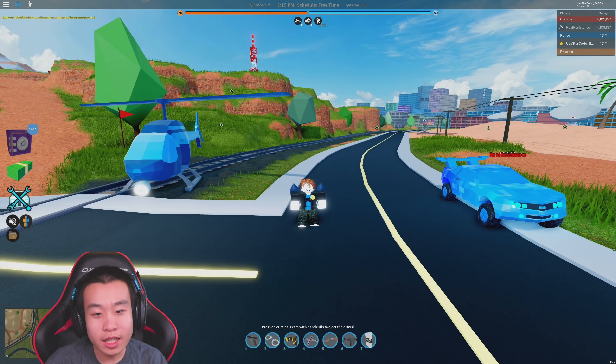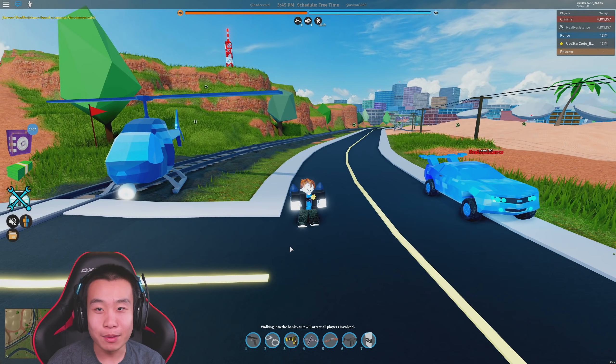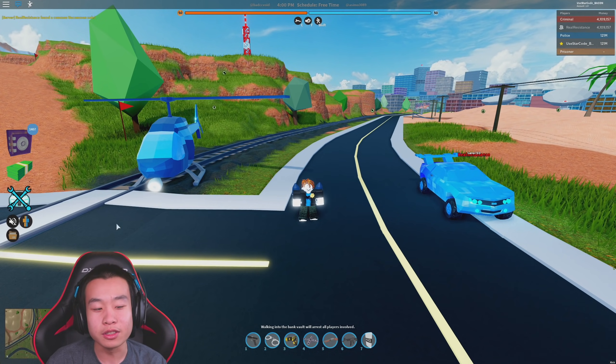Jailbreak just got updated a few days ago, and with new updates always comes a bunch of ridiculous, sometimes absurd bugs. Apparently there's this one glitch with the dune buggy and like every other bike chassis vehicle like the patrol and the dirt bike, where you literally drive in circles and beyblade around the map. It is absolutely nuts.